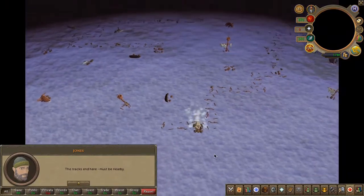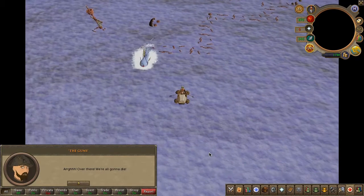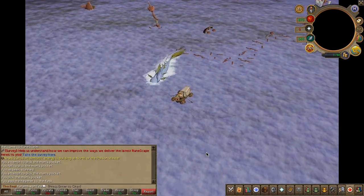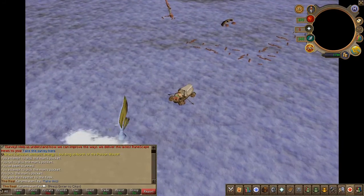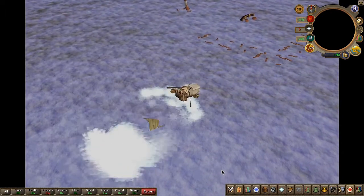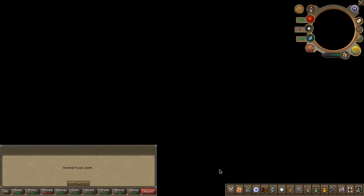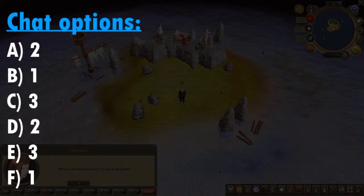Eventually, through trial and error, you will find the beast and receive a cutscene. After the cutscene, you will land on a small island with mermaids. Speak to them and choose the chat options on screen.